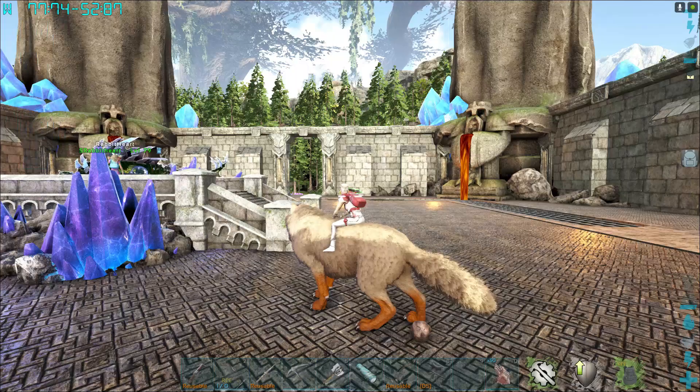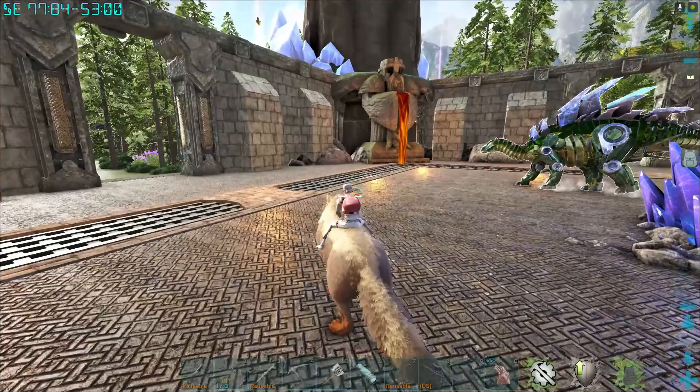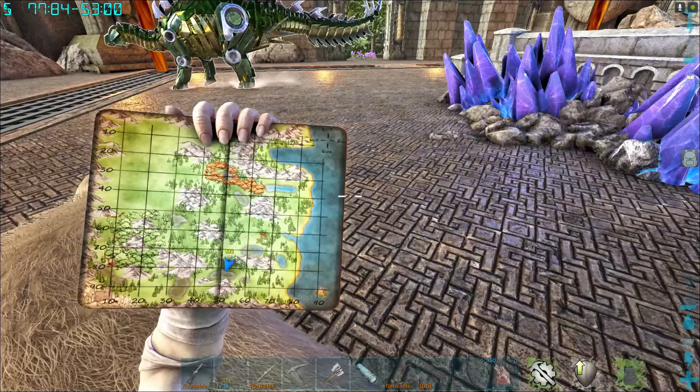We have one more destination I want to show you — it's a little bit complicated to get over there. Here we are on the map. The location for this obelisk is 7784-5300. Where we're going to go next is way over to the west, just a little bit off to the west.